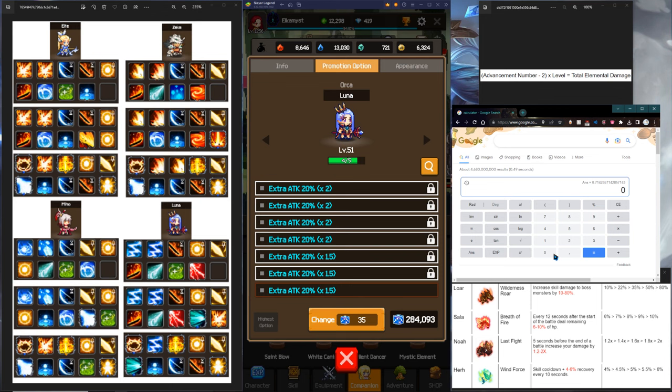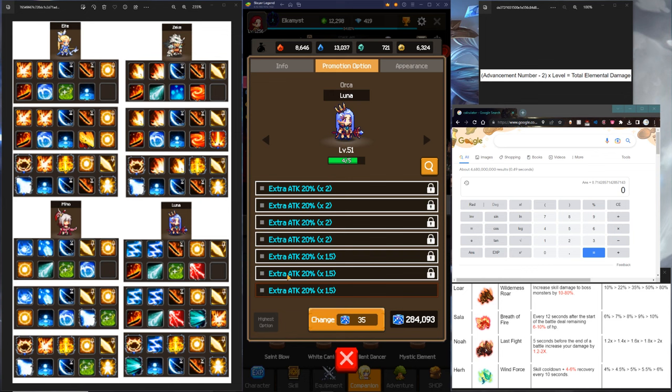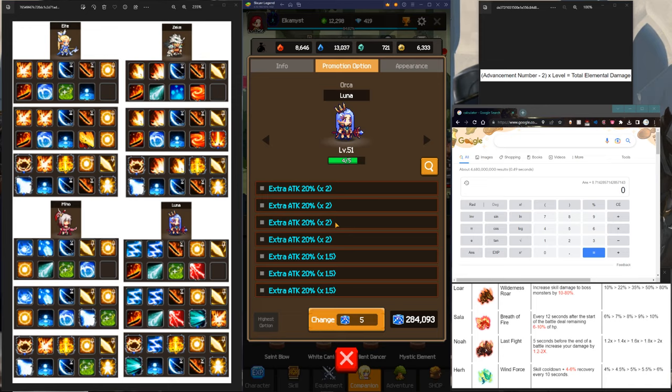That's very significant. So do not ever lock red and purples. Just either go all the way or not at all. You can keep blues, reds, or purples — just don't lock them. If you don't have enough dice you can still keep the purple or red one, just don't lock it, because it's going to make it more expensive.